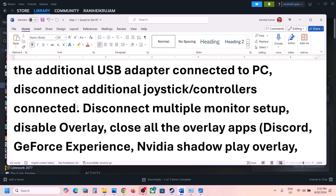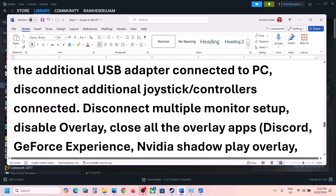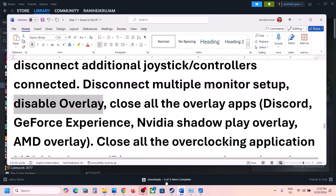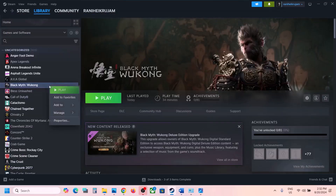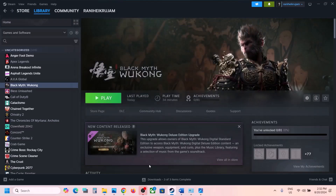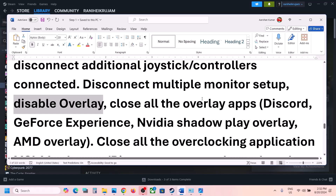If you have extra controllers connected, disconnect them. If you have any virtual controller software like vJoy installed, uninstall or disable it. Also try launching the game on a single monitor if you have a multi-monitor setup. To disable the Steam overlay, go to Steam, right-click the game, select Properties, and turn off 'Enable the Steam overlay while in-game.'